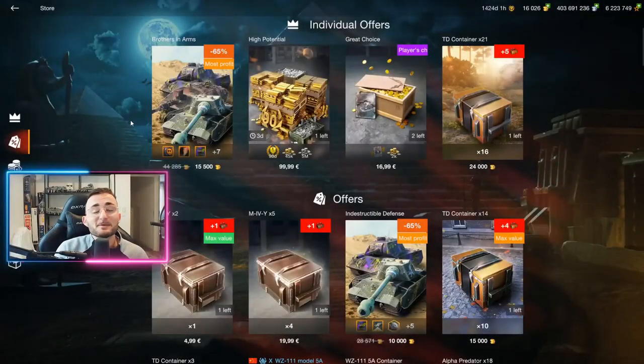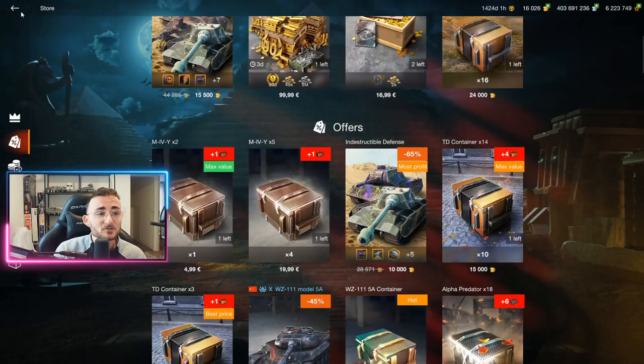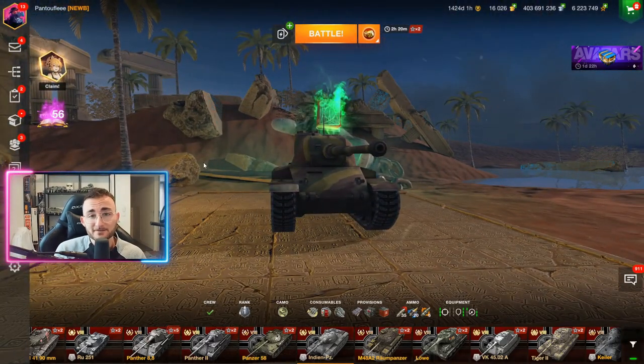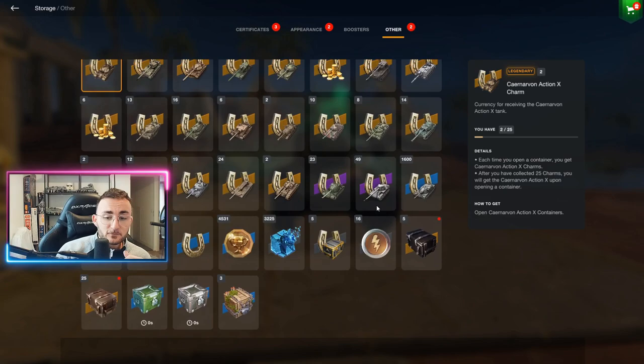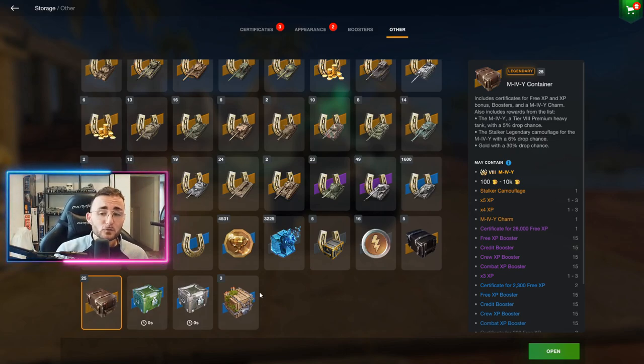The main particularity of the tank, besides the fact that it's coming in crates, is the fact that there is an offer in the shop for 100 euros in which you will get 25 crates to open plus 5 'collect them all' containers. We have 5 collect-them-all and 25 M4Y containers, and what we want to do is to get lucky enough to get the tank within those 25 crates.